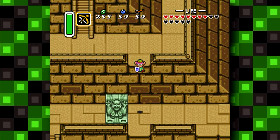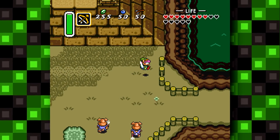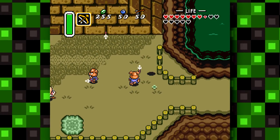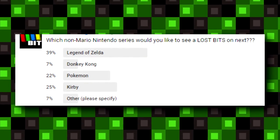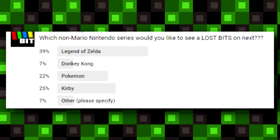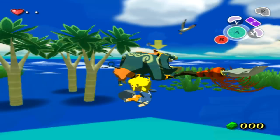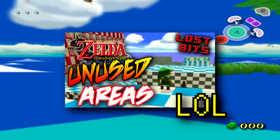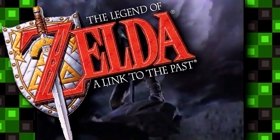Hey guys and welcome back to another Lost Bits video right here on Tetra Bay Gaming, the series where we explore some scrapped, unused, and unseen content in video games. I asked and you guys responded loud and clear that you wanted to see a Lost Bits video covering a game from the Legend of Zelda series. It makes sense since I haven't covered a Zelda game since my very first Lost Bits video for Wind Waker almost two years ago. In this video we will be exploring what some people still consider to be the best Zelda game in existence: The Legend of Zelda: A Link to the Past.